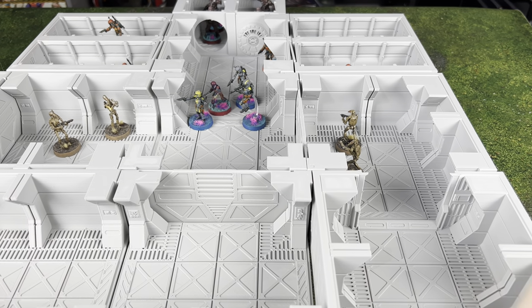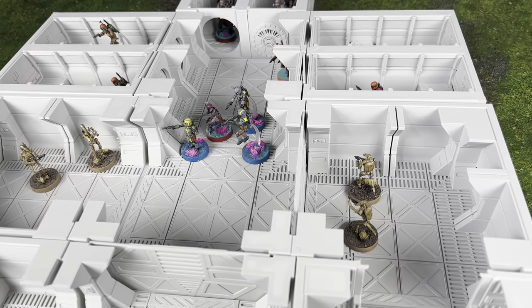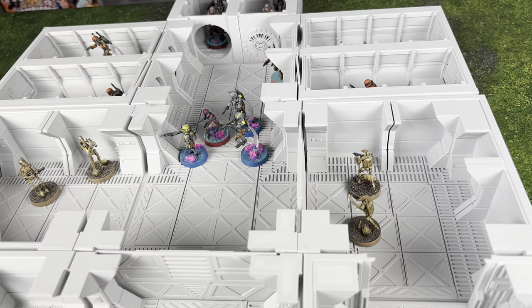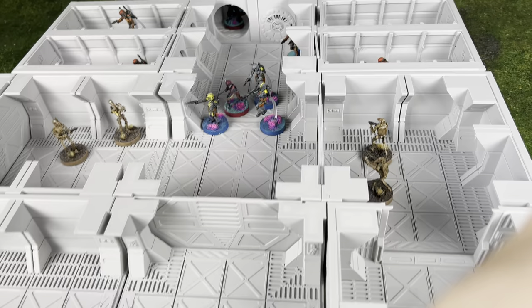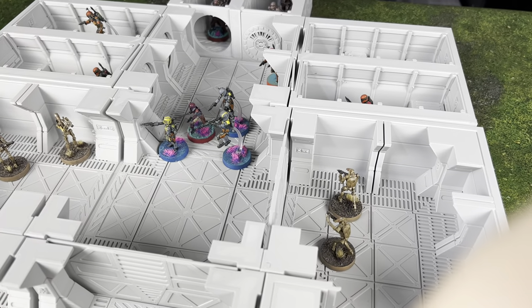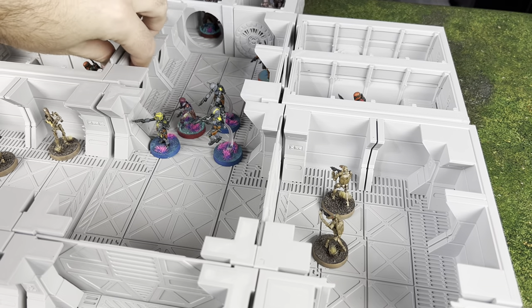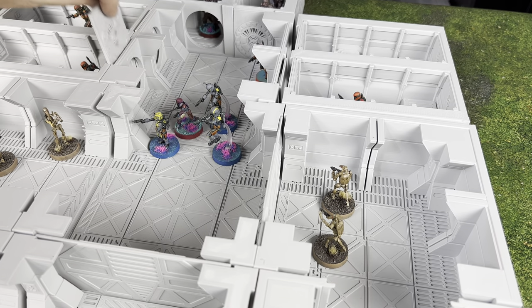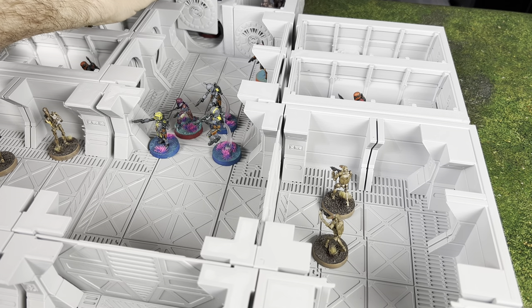So we're actually going to be looking at a really cool set here. I've got a lot of it set up. We're going to look at the individual pieces, but I just wanted to give you guys a full sort of setup of this interior corridor terrain. This is the prison setup, and it's got really cool round doors — you can drop them in and drop them out.